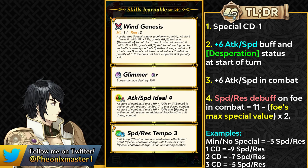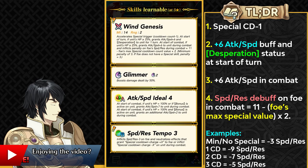She can also get plus 6 attack and speed in combat and inflict resistance and speed penalties on the opponent based on their max special cooldown count. The formula doubles the foe's maximum special cooldown count and subtracts it from 11, which means she punishes foes with low cooldown specials. She can get minus 9 speed and resistance penalty on an opponent with a one cooldown special, which a lot of modern units run, and at minimum gets minus 3 debuffs with this effect.